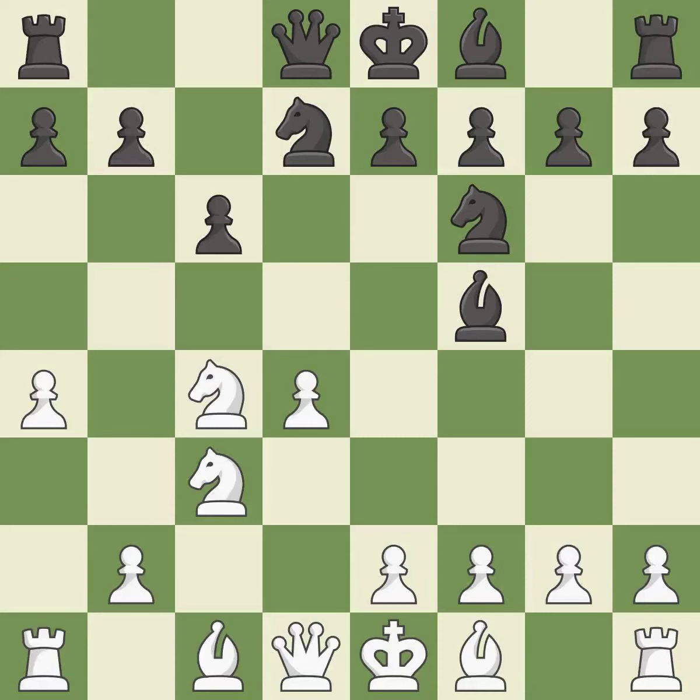Nxc4 captures the c4 pawn and places the knight on an active square where it controls the e5, d6, and b6 squares. Qc7 develops the queen, stops Bf4 ideas from white, and controls the e5 square.